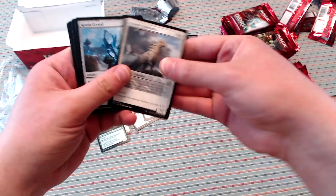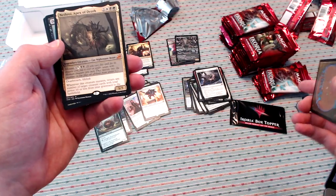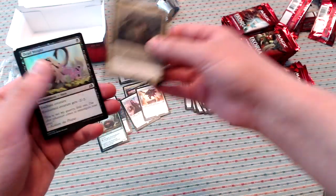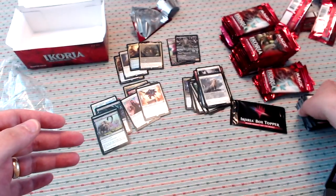Majestic Oricorn, Catria Crystal, Boon of the Wishgiver. And a nice Nethroi for our fourth mythic already. So this is pretty wild — that is a lot of mythics.